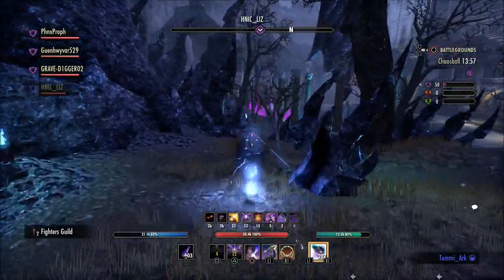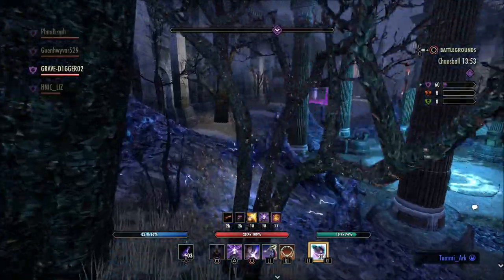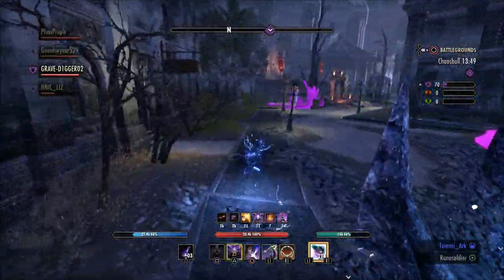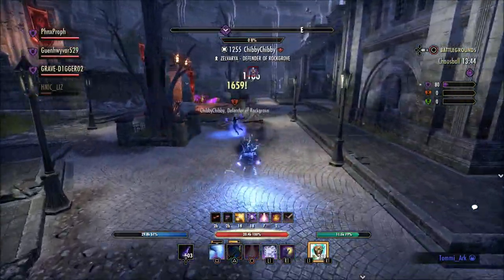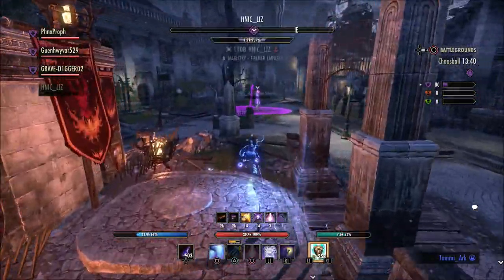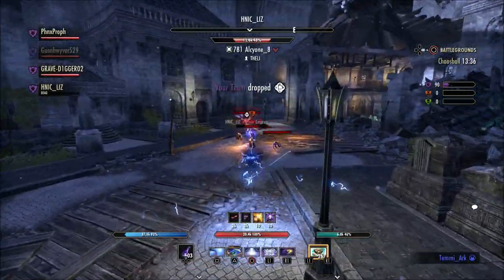A lot of people like to use different potions whether they're playing PvE or PvP. Some people might want different food quick slotted so they don't have to go into their inventory. On PC you can have add-ons to help with this, but on console it's frustrating to have to go into your inventory to find items that should be on your quick slot menu but aren't because you just don't have the room.